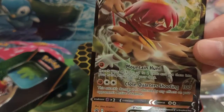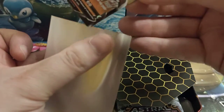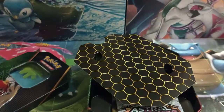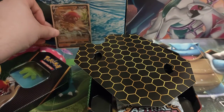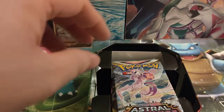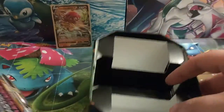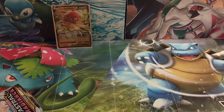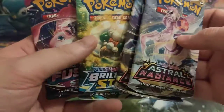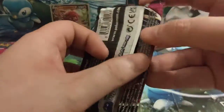Let's pop that into a sleeve and keep him nice and safe. We are using the Professor Juniper sleeves from the Premium Tournament Collection that we opened up the other day — they came out at the same time, so do check out that video if you want to see what we got in that box. Getting rid of the tin, here we have your four packs: two Astral Radiance, a Brilliant Stars, and a Fusion Strike.